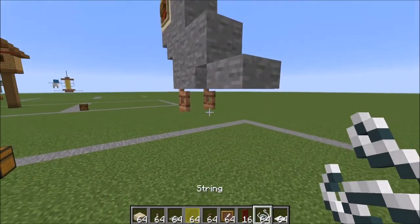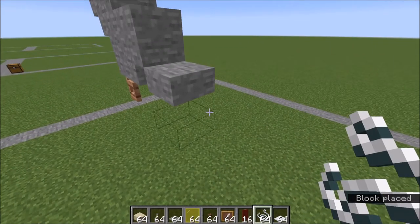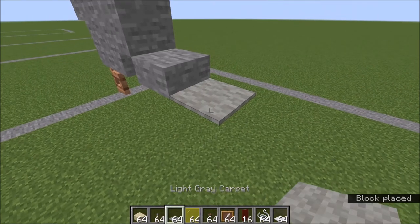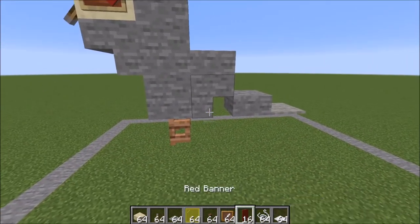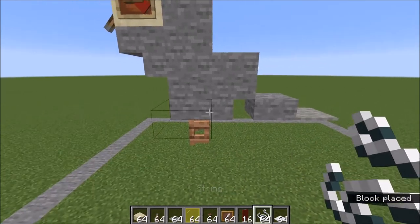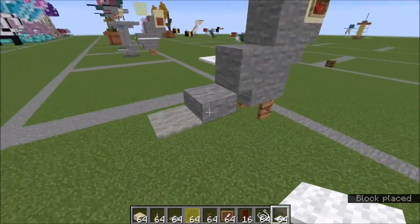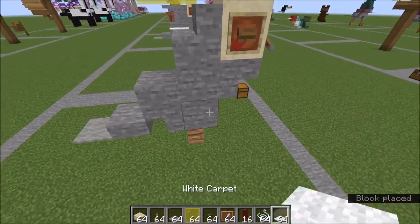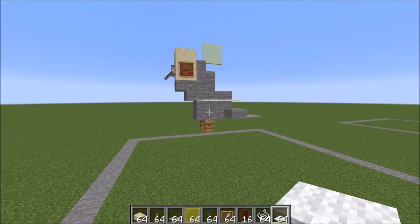Back here, you're going to want to place some helper string just to get you out to this spot right here. You can get rid of those. On top of that, a light gray carpet. Down here, against this stair, and then forward two string, and then two white carpet on the top of it. Again, this block here and two carpet. And there you have it, your finished cockatiel.